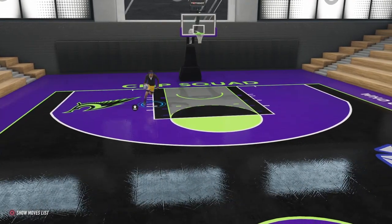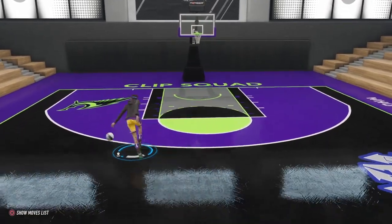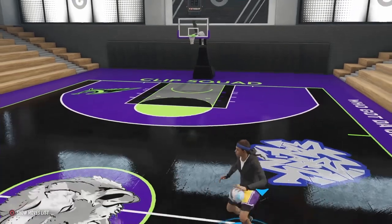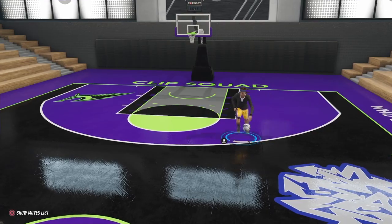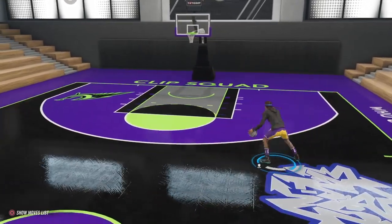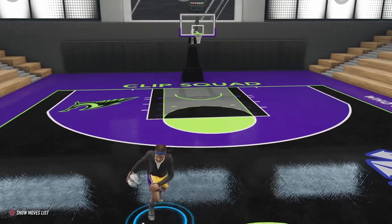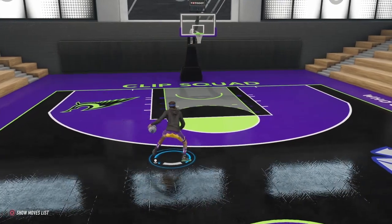Let me do it one more time — wide between the legs, behind the back. You don't have to hold the wide that long; you can cancel out of it as fast as you want. I like to go wide just a little so it looks like I'm going one direction and then go the other. It keeps your opponent on their heels — they don't know what you're about to do. Boom, and that's the behind the back 16 or glitchy behind the back.